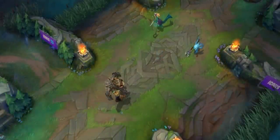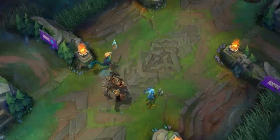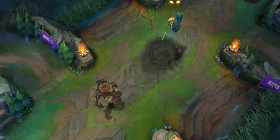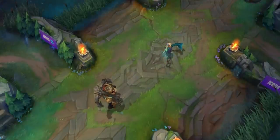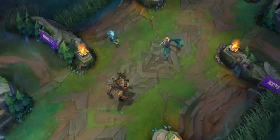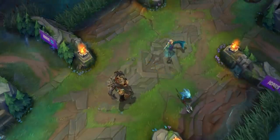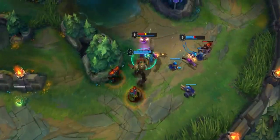Riptide calls upon the power of the ocean and creates slowing tremors in a circle. And give them a taste of the salty sea with his ultimate, Depth Charge. Summon a terrifying shockwave that chases down an enemy champion and knocks them skyward. But Nautilus isn't the only thing waiting below the surface.